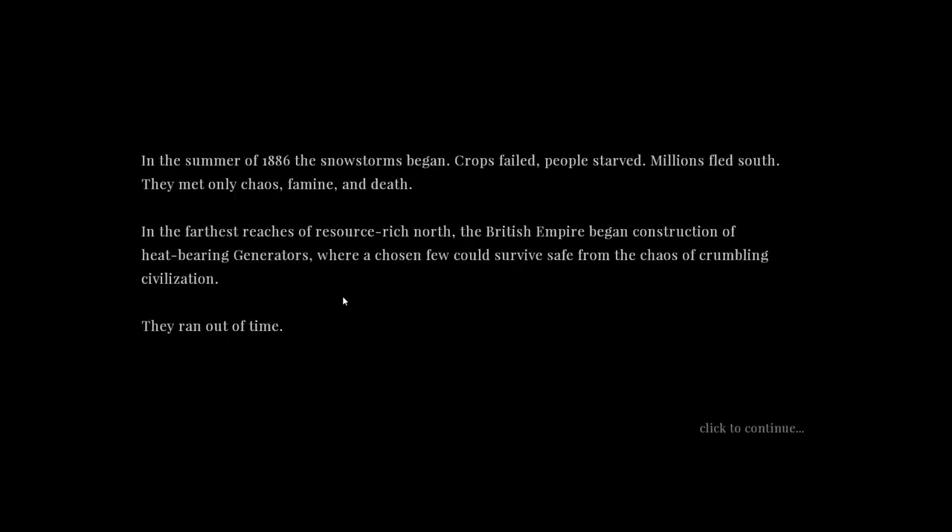In the summer of 1886, the snowstorms began. Crops failed, people starved, millions fled south, and they only met chaos, famine, and death. In the furthest reaches of the resource-rich north, the British Empire began constructing heat-bearing generators where a chosen few could survive, safe from the chaos of crumbling civilization. They ran out of time. An apocalyptic ice storm came from the south, devouring all in its path. People fled in panic; some managed to cross the seas and reach the site of a generator, only to find it frozen solid.